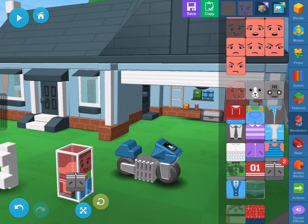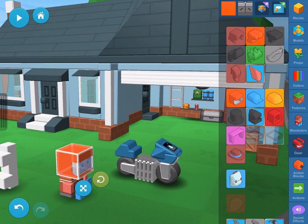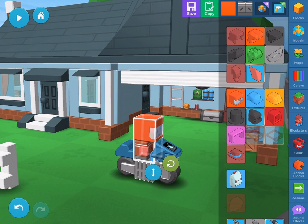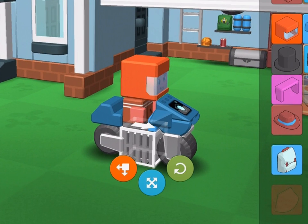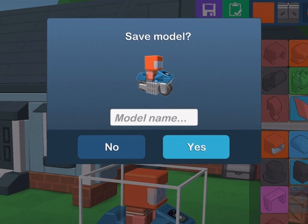Gotta be safe! Let's give him a riding suit and a helmet. This model is looking good. Let's save it. To select the model, slowly double-tap it. Next, tap Save and give the model a name.